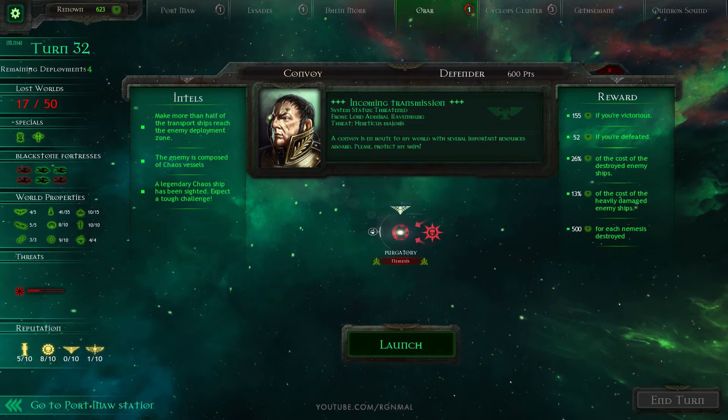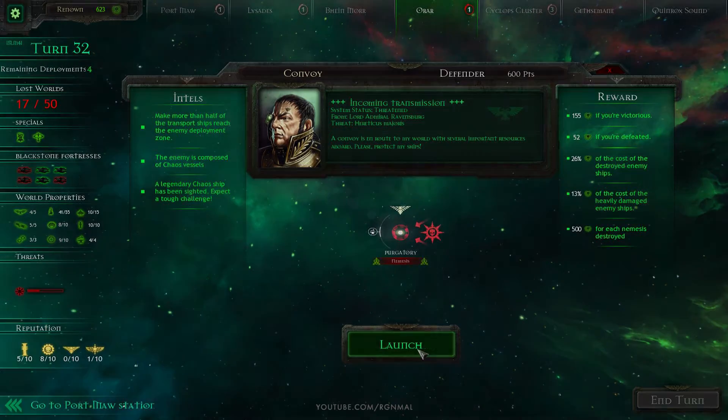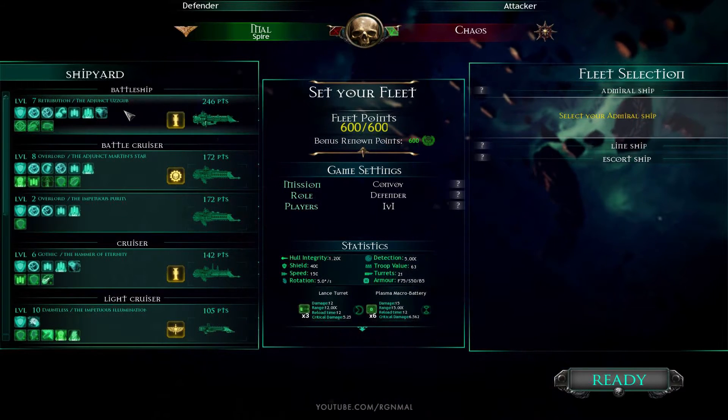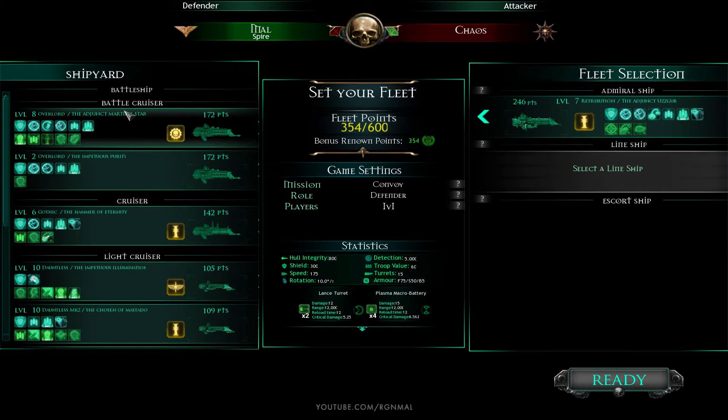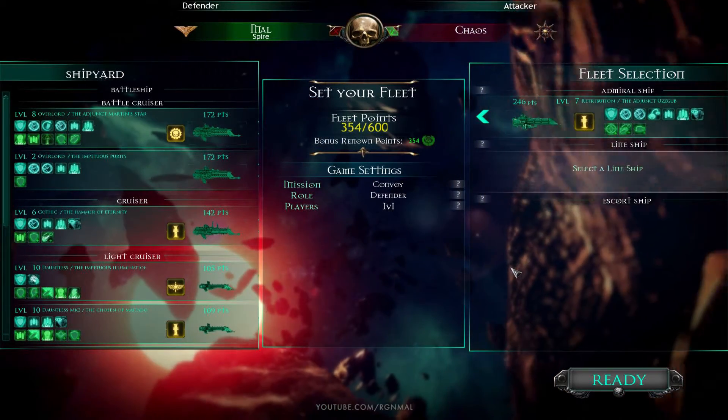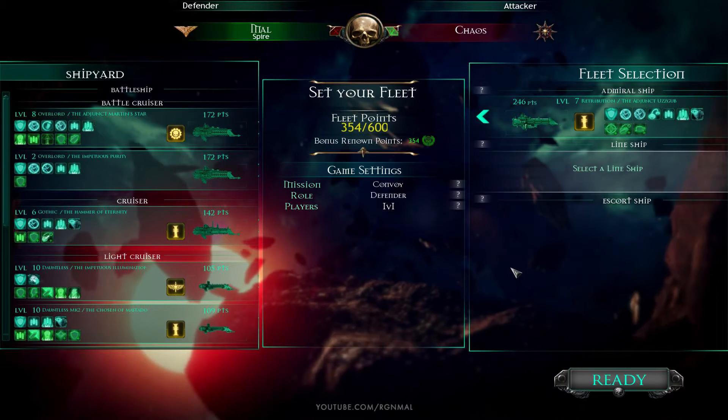We'll see. Let's go take a look at our ship deployment and then we'll head in. Alright, we're definitely taking the Oozgub — kind of funny, having an orc name for our battleship, but whatever.